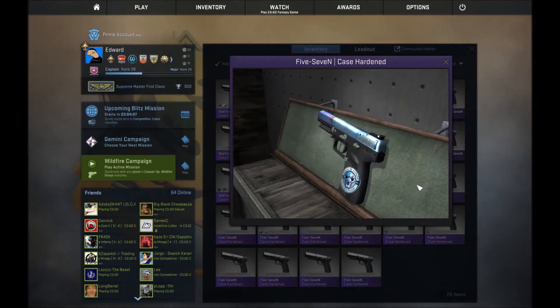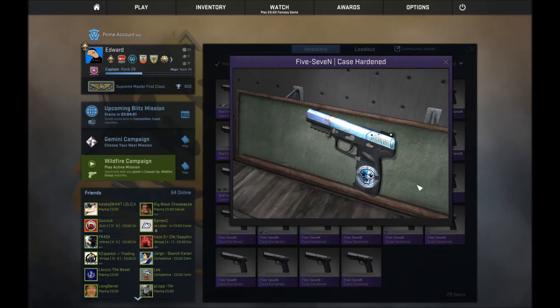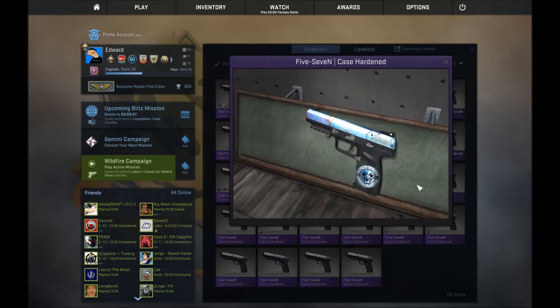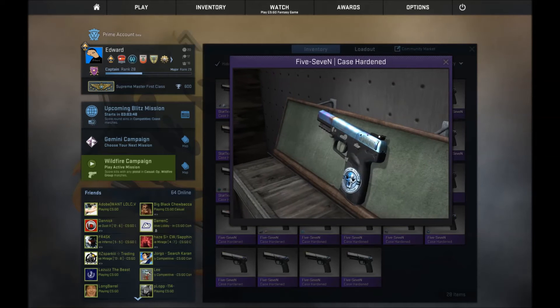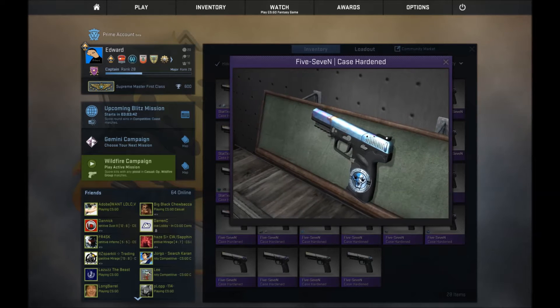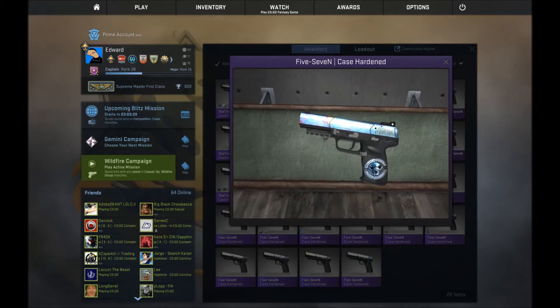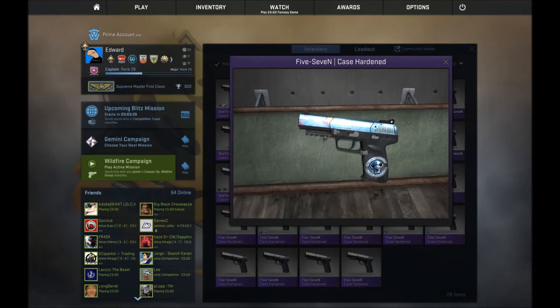To start, I want to say that the 5-7s are divided into 3 tiers. There's tier 1, which has the most expensive pistols; tier 2, which is usually worth a lot more than market but not a crazy number; and tier 3, which includes all the other pistols that don't have enough blue to be considered tier 1 or 2.